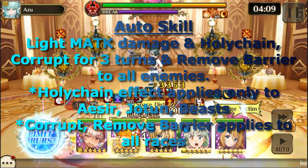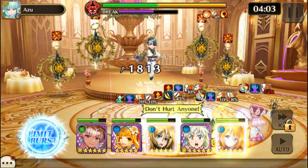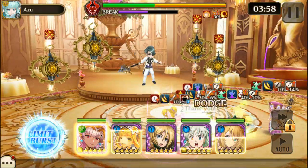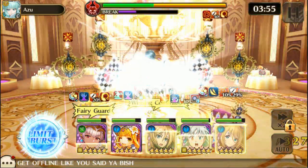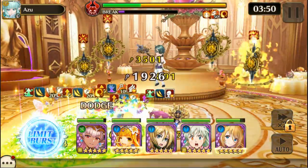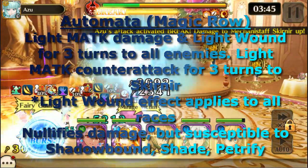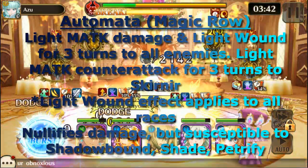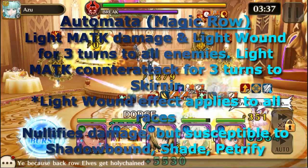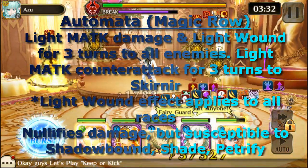Corrupt and remove barrier applies to all races. He also has Holy Drive field and Magnetic field and Holy Drive support 20% up to self. The most effective element is Dark, but my strategy completely ignores that. The automata — the magic row of them — do light magic attack and light wound for three turns to all enemies, and light magic attack counter attack for three turns to Skirnir. Light wound applies to all races.